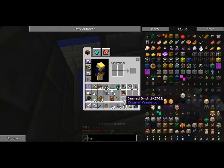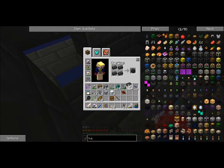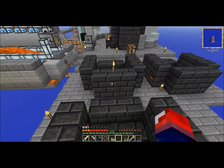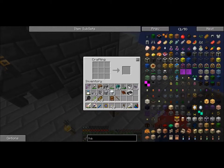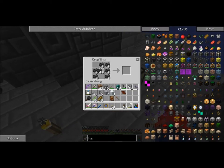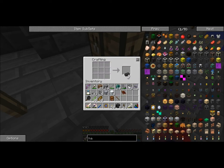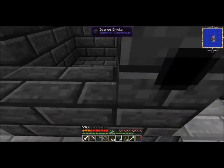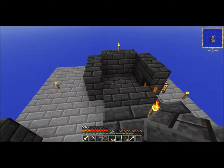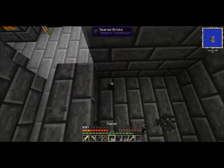I've actually taken apart the smeltery without knowing it - that's my mistake. Let me just fix it back, and we need smeltery drains for this. How many do we need - we need like nine drains and also a lot of casting basins, I believe. Nine - that's just nice. We need more seared bricks; we are cooking some up in the meantime. This hover mode is really pretty awesome.